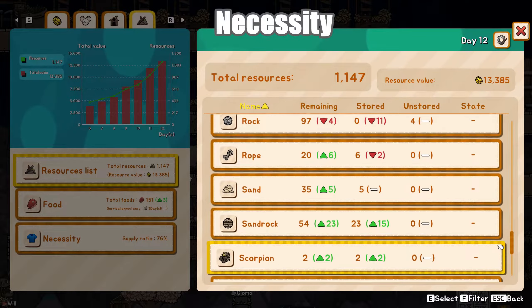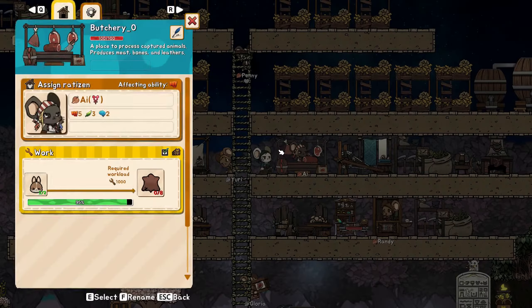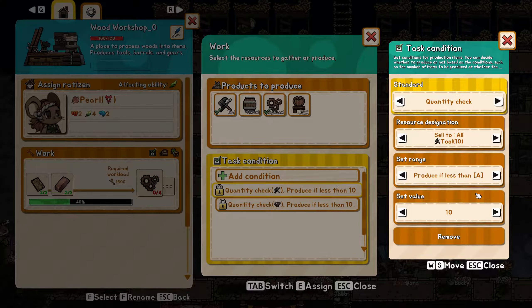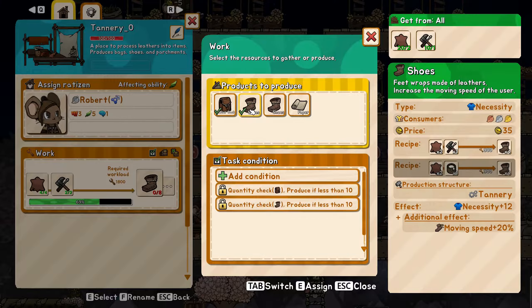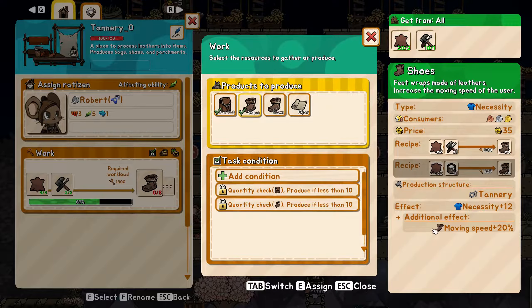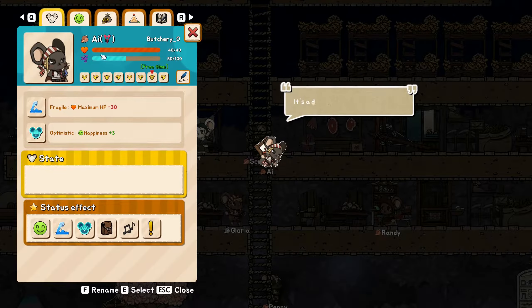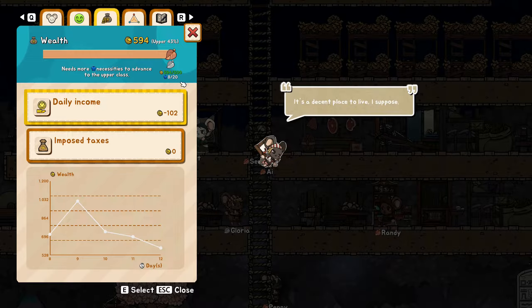Since we are hunting rabbits early and consumption of food is low due to the low population, build a butchery to produce leather and a woodwork shop to produce tools. Remember to set production limits. Then set up a single tannery to produce both leather sacks and shoes. A single tannery is enough to support more than 50 rats. Leather sacks provide +2 carry capacity and shoes provide a 20% movement speed bonus, making them the best options. This setup fulfills the necessary requirements to level up to the middle class with minimal labor while providing the best buffs.